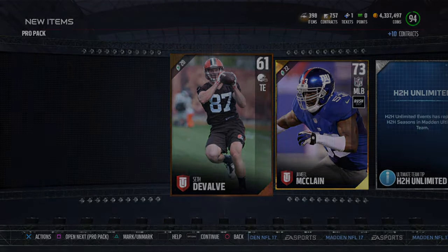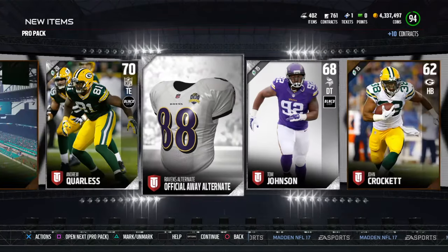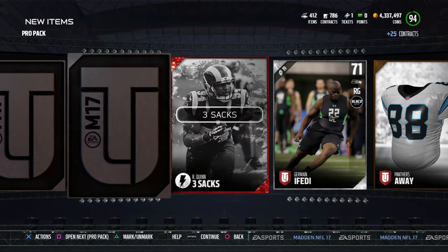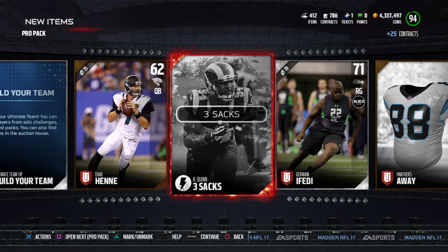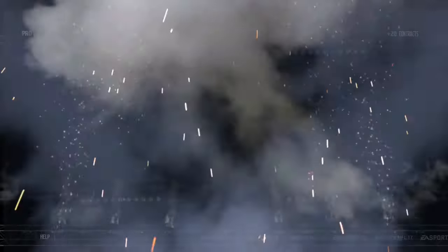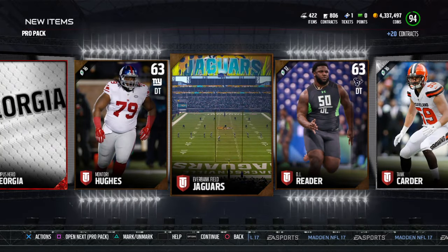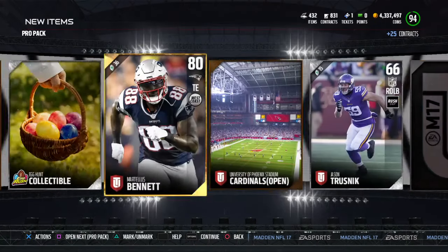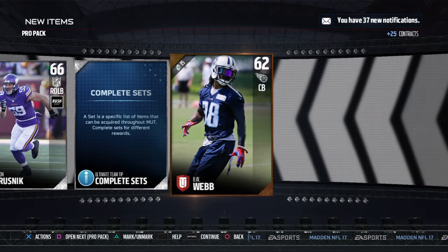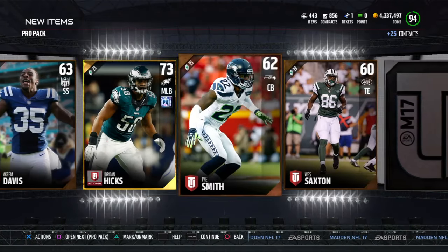We're just going to open these seven pro packs. I don't know if you can pull collectibles in packs, but I do know that you can pull the players. We got a Georgia collectible there, and then — there we go — we got an egg hunt collectible. Not bad, but I want a player. Give me Thomas Growls. I'm probably gonna buy him anyway, but I want one of the players so I can sell it while it's still expensive.